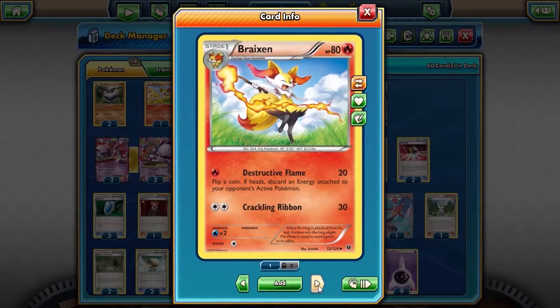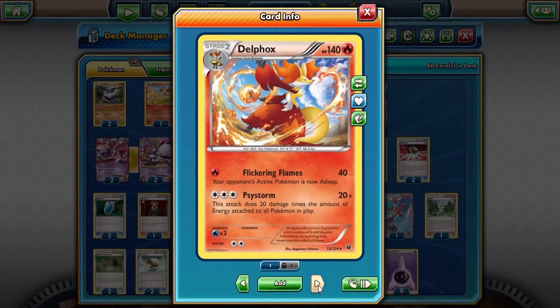I've got Fennec and Braxien in — these are the only ones I use — but it's only here for Psystorm by Delphox. That Psystorm attack does 20 damage times the amount of energy attached to all Pokemon in play, which can be really overwhelming.